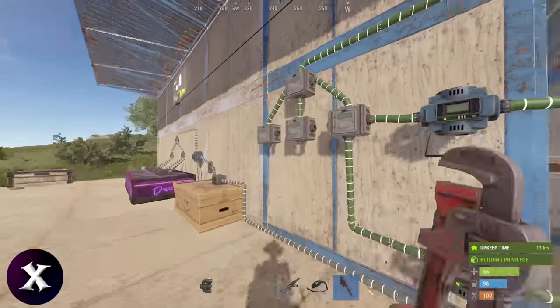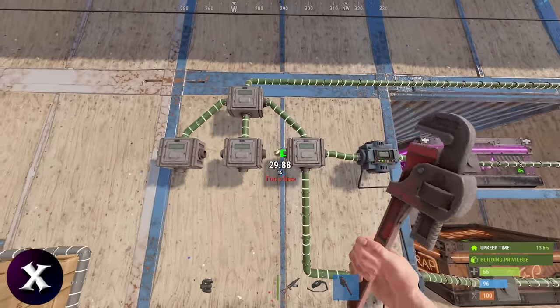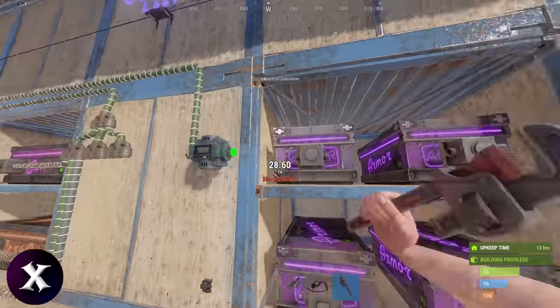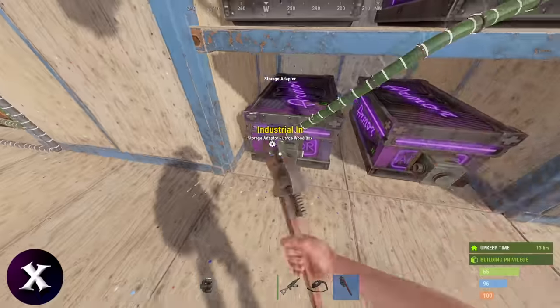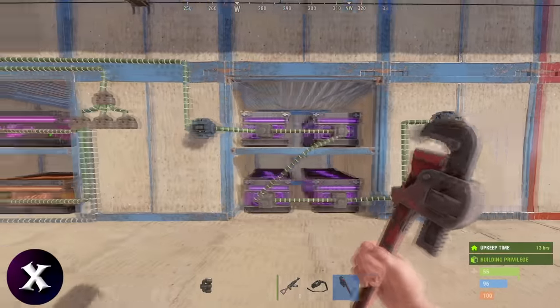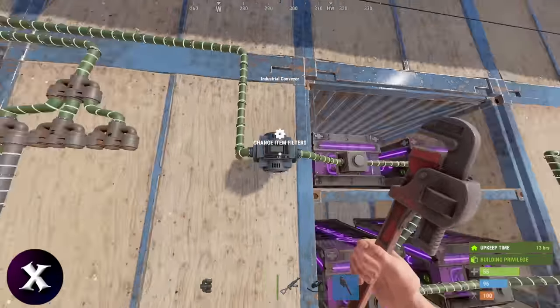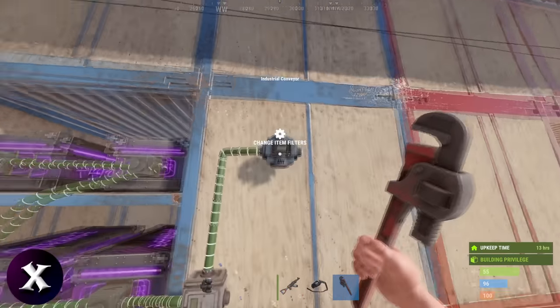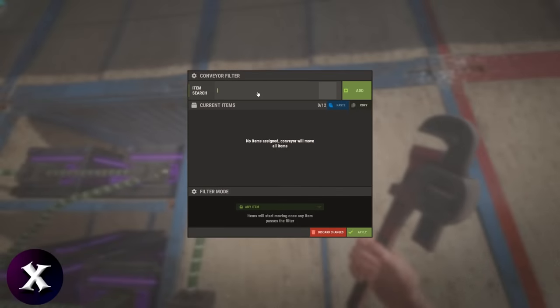Hook up a pipe from your splitter tree into the first conveyor. Daisy chain all the boxes together, into the splitter, and into the second conveyor. Set your conveyor filter here — mine will be clothing. Set the second conveyor filter to the same as the first, but set the filter mode to exclude listed items.